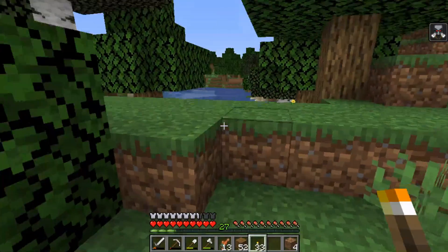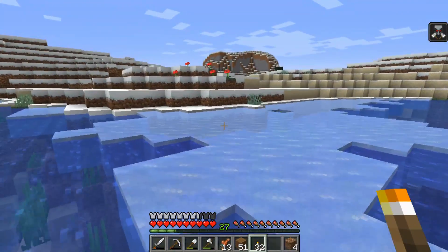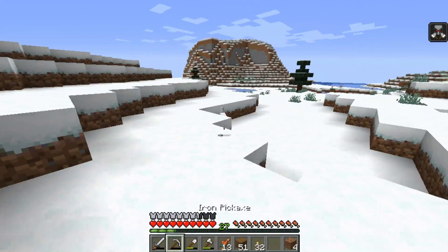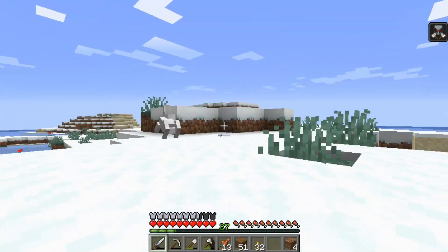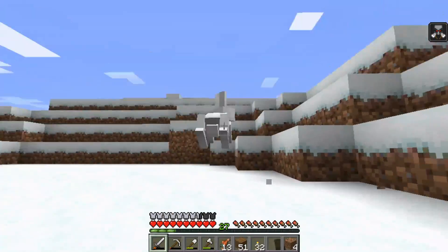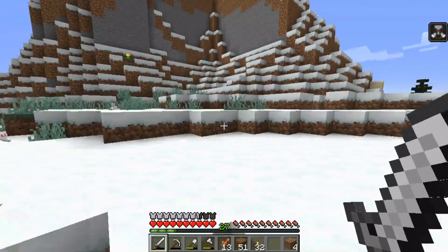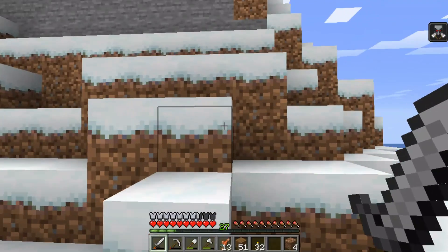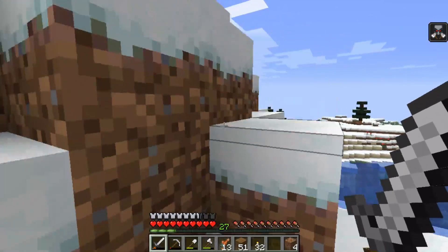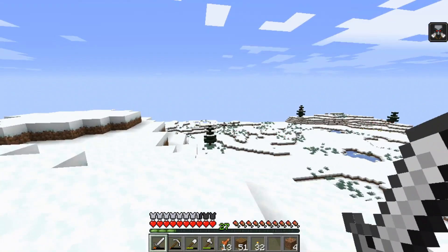Not too sure what all there is to find around here. Mostly looking for animals, different biomes and stuff. Snow bunny! I think rabbits are just too fast — they're way too fast, I can't catch these things. No, it's sugar for swiftness potions. I think rabbits are used for potions of jumping, where you can jump one and a half blocks — I could be completely wrong about that.